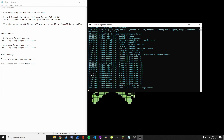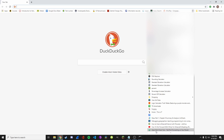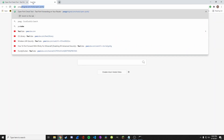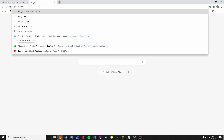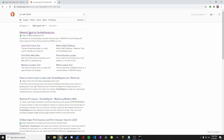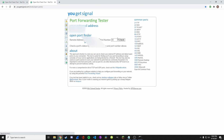If it still doesn't work with the firewall off, then it's most likely your router. A way to check if your port forwarding is working is to go to yougetsignal.com. Go to the port forward tester and check Minecraft port 25565. You can test that.